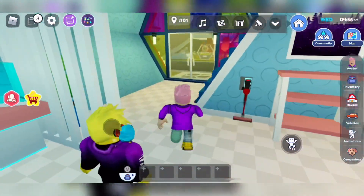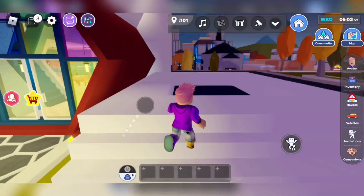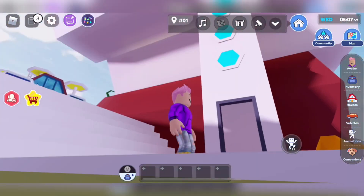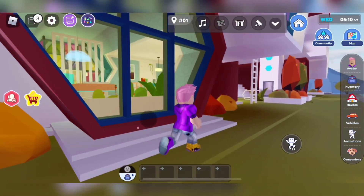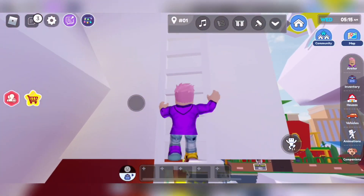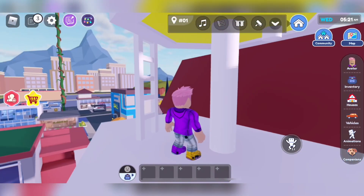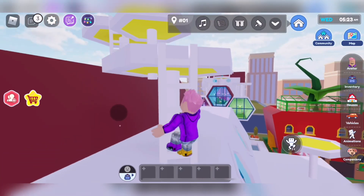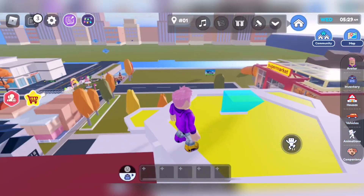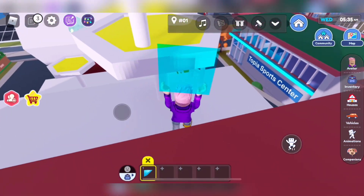We put the first one. Now let's look for the last one — it's somewhere in here. It's turning morning in the city. What's this? That's like a tower, an elevator. So where are you? I think it's on top of here. I see it — it's on top of the second one. We'll just jump over it like a parkour or go up the ladder.